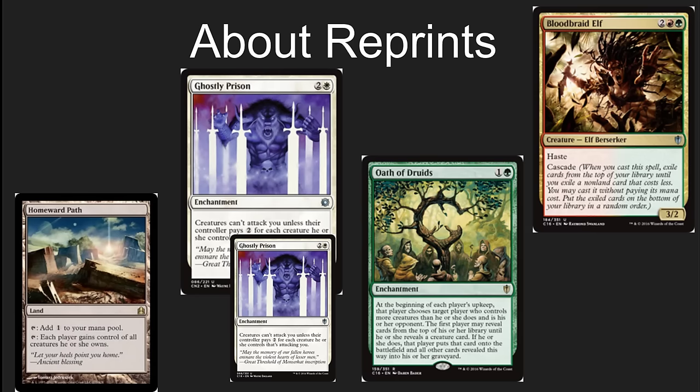There are very few super high-end cards, but there are some medium or lower range cards that have been reprinted very recently. Like Ghostly Prison — I was very surprised to see it added as a reprint, considering that it was just recently reprinted in the Conspiracy 2 product. Bloodbraid Elf has been reprinted recently and is reprinted again here. They've also got some cards that I think are wonderful and broken, like Oath of Druids. They have your standard Commander staples everybody really likes, like Homeward Path. Wizards is saying they're just going to reprint those staples to get casual players in to play these awesome cards.